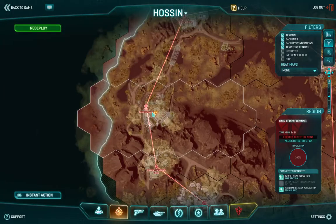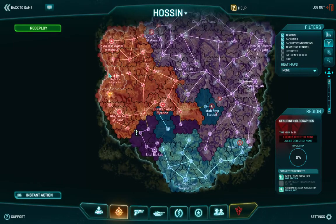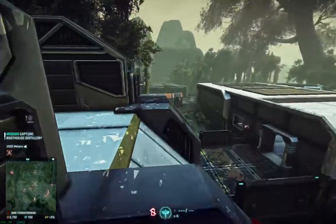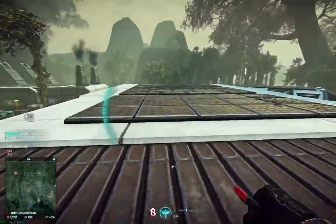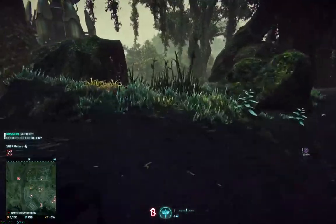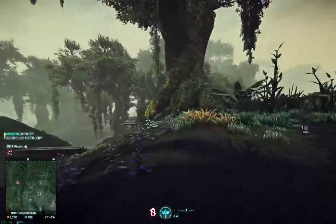OMR Terraforming is a new base. It replaces OMR Scrap and Salvage, which was a base along the Western Warp Gate on the outermost path towards God and Tech Plant. I'm really happy this base was reworked because OMR Scrap and Salvage was a complete and total butt of a base — pieces sticking out everywhere, the terrain was not conducive for fighting, you'd get stuck in pits and stuff. It's really nice that they fixed and upgraded it.